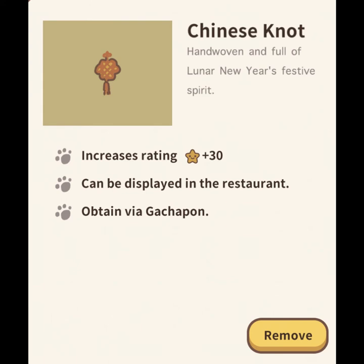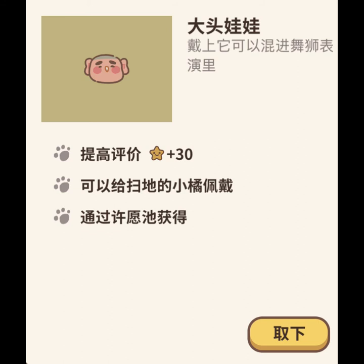The Chinese Knot is just a simple decoration that goes on the wall in your main restaurant. The final item, which you receive after collecting all eight memories, I believe translates loosely to the big doll mask or the big doll head. Basically, it's just a mask that Apricot the Sweeper can wear.